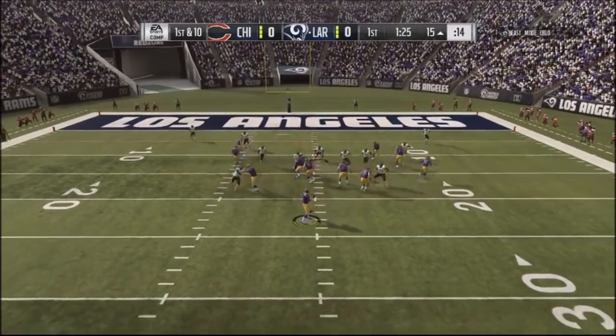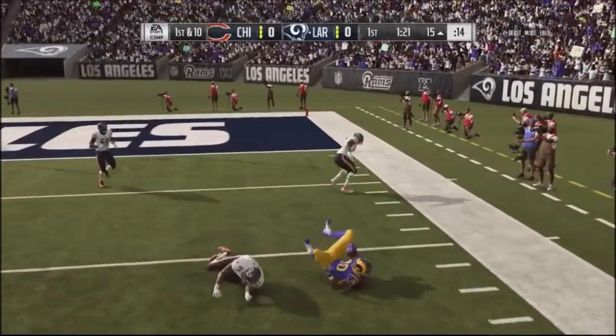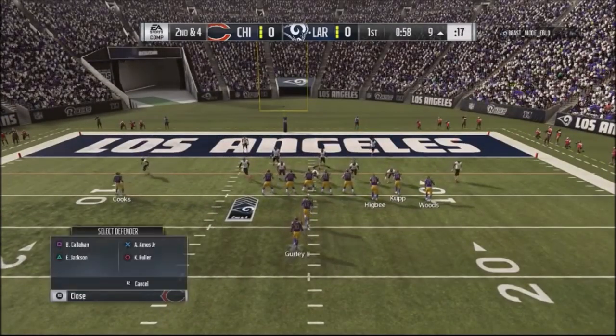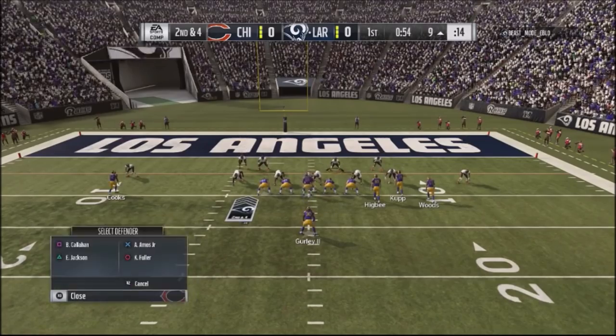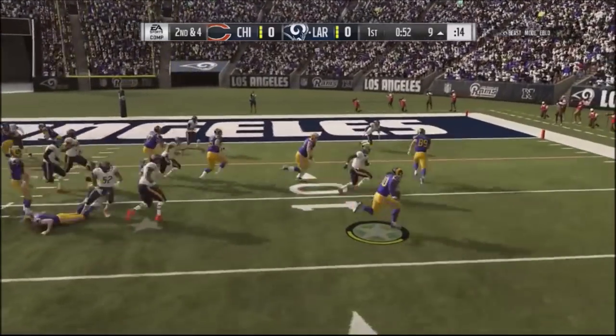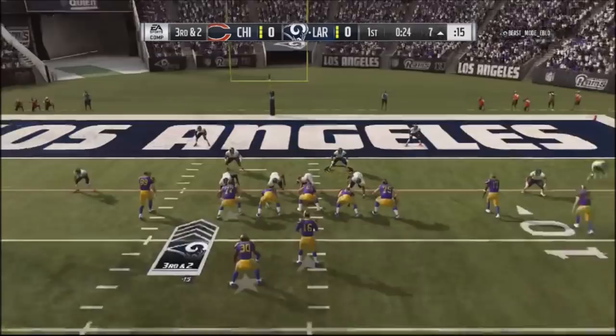I decided to blitz the safeties, but I really haven't been containing anything, and he pops it again in the flat. He's just dinking and dunking his way down, which is very effective — if your opponent's going to give the flats, take them, because you'll be picking up five or six yards a shot, and you can definitely win games.